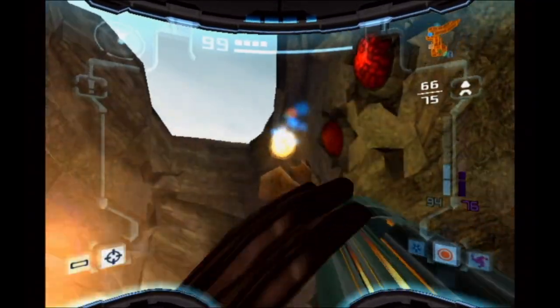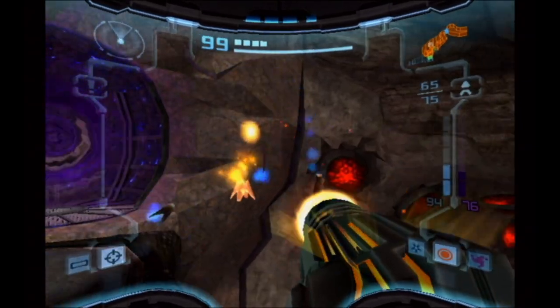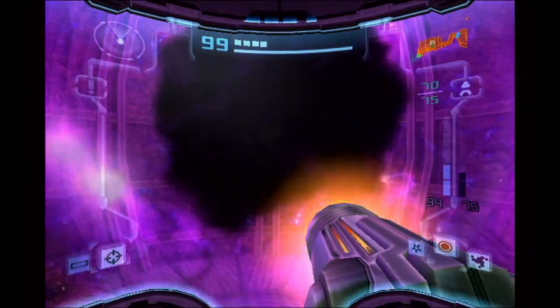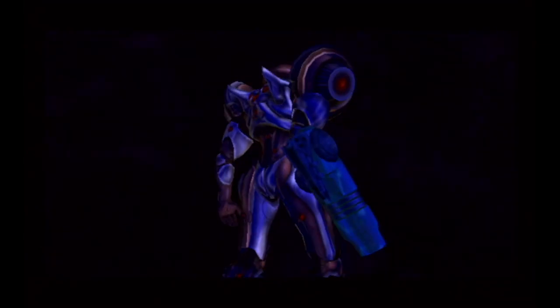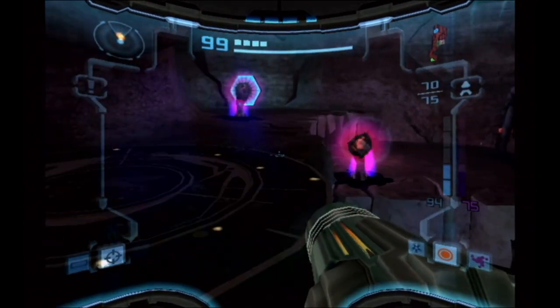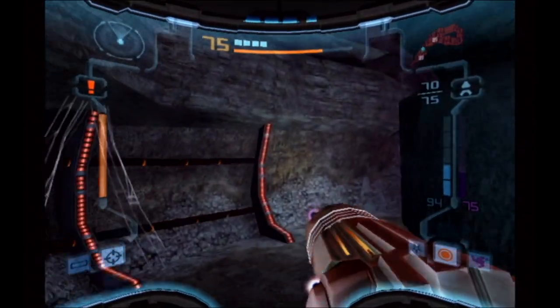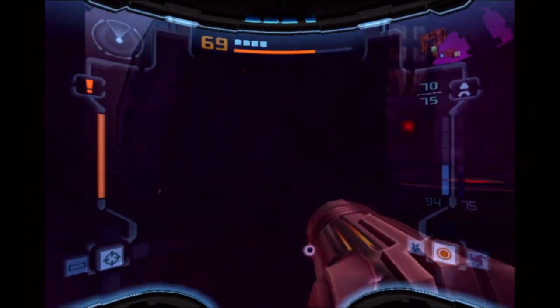We gotta go through this portal first — sucking you in with another portal. It's important. Time for not only super-missiles, but the speed booster! We basically gotta make our way around that super-missile door — going in one way, coming out another. That super-missile door over here is a regular door from this side, but the way back is another super-missile door. That's actually really clever. And it was also a one-way portal, so we can't really get back here.